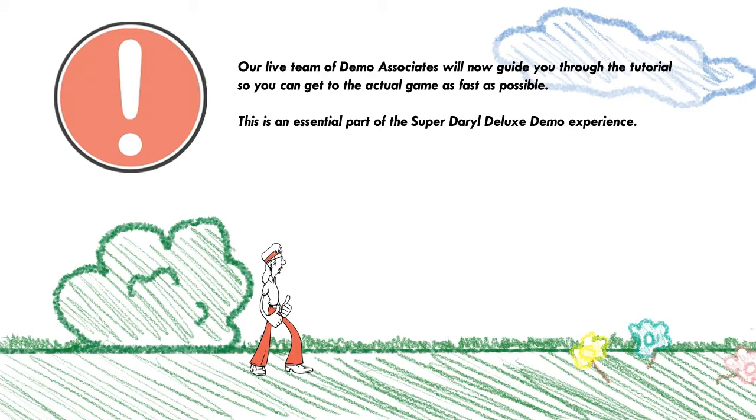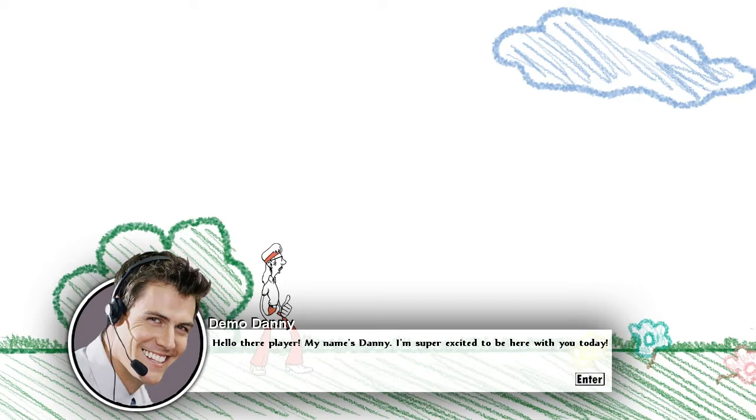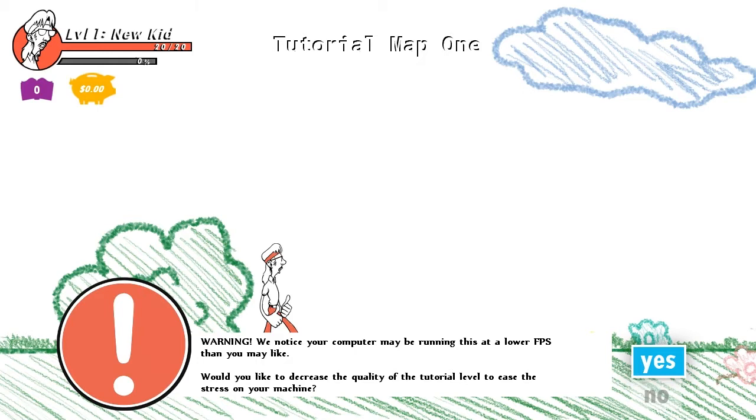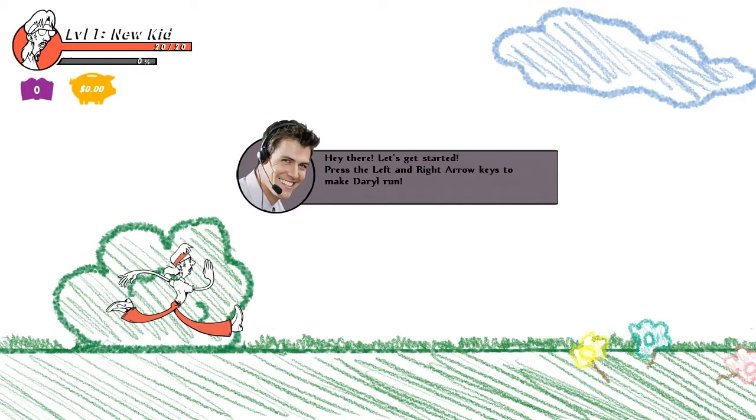Please hold while we contact a live demo associate. Demo Danny appears: 'Hello there, my name is Danny. I'm super excited to be here with you today. Dan and Gary Games has hired me to help you through this quick tutorial. I promise I'll make it as easy and as fun as possible.' There's a warning that my computer may be running at a lower FPS - it's actually running at 60 FPS, so that's good. He says press left and right arrow keys to make Daryl run - and wow, he runs in a very interesting manner.